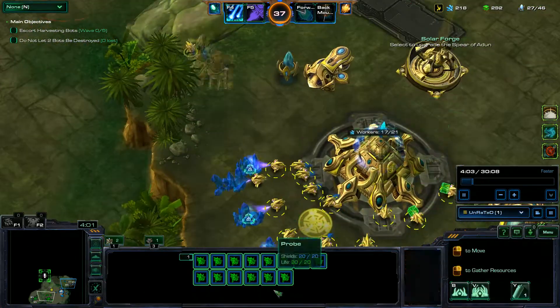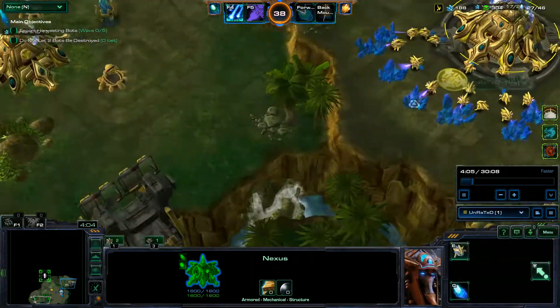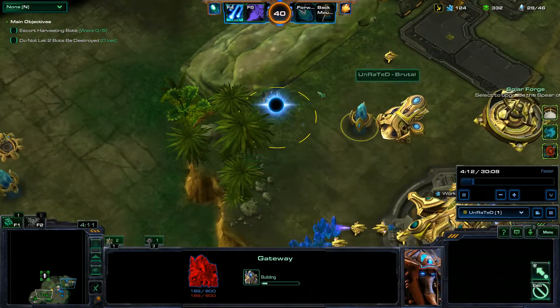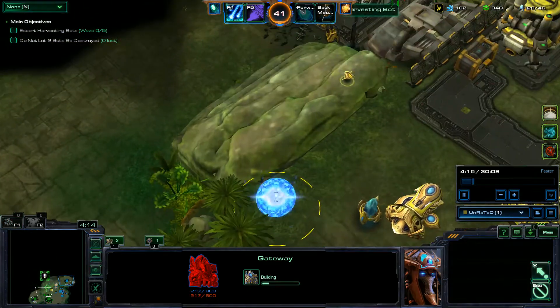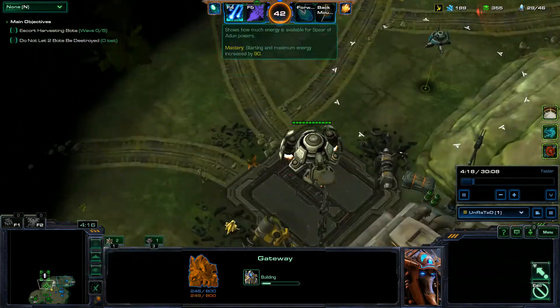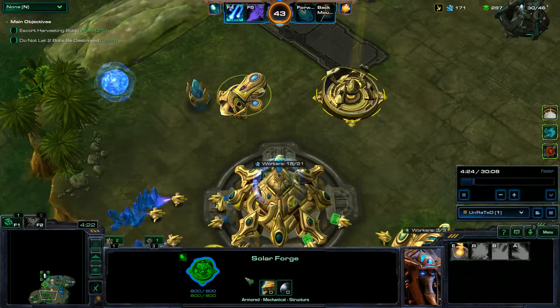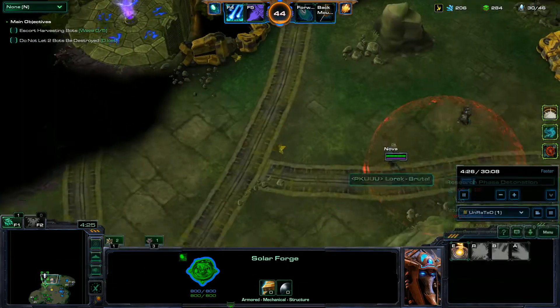I'm a little slow right here — I should be throwing down more probes. I'll have Chrono Wave soon, so at least I can make some from that. Throwing down a gateway so we can start teching up and getting more upgrades. Then Cybernetics Core, then Twilight Council. Once we have Twilight Council we can get Solar Efficiency Level 2 and so on.